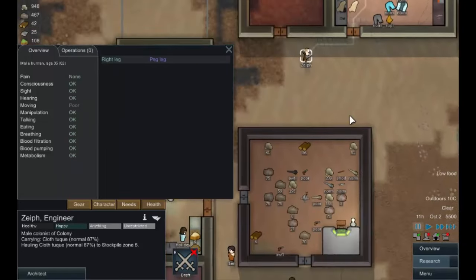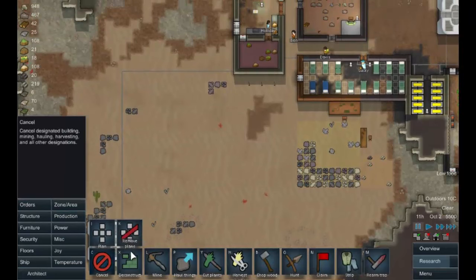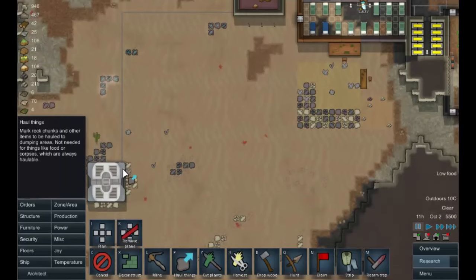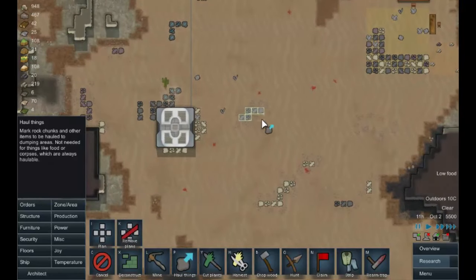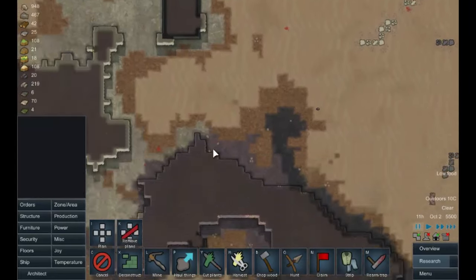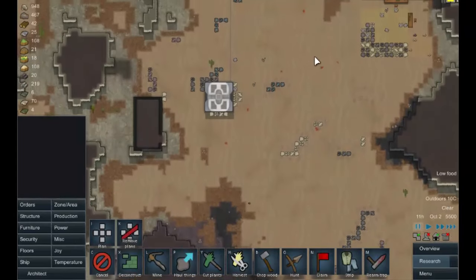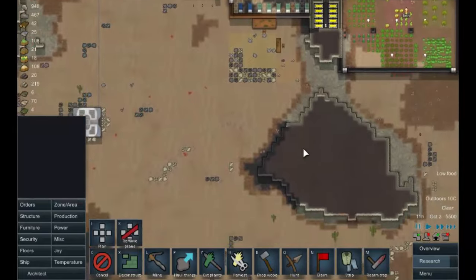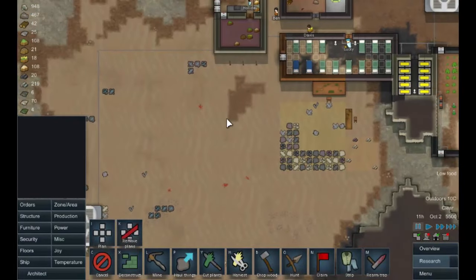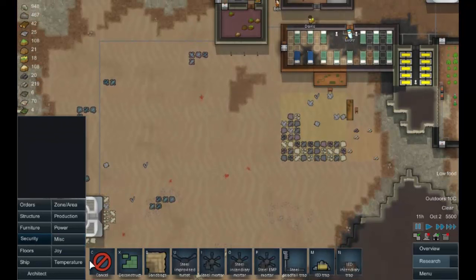Let's get back to what we were doing. First, let's get some more stone hauled because we need a lot of granite. Now I want to start thinking about defense - we get attacked a lot up this way. We're going to build a few turrets to start off with. We normally defend from here so we just want to bolster that a little bit. Security - steel improvised turret.